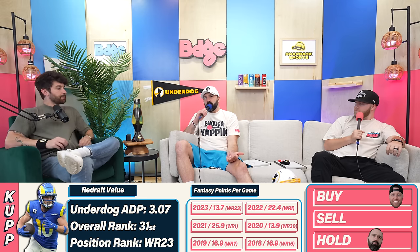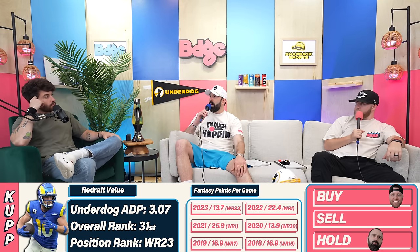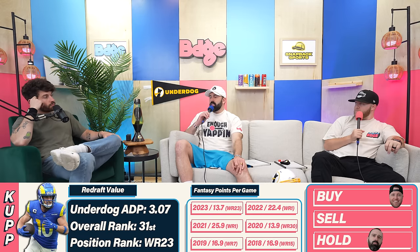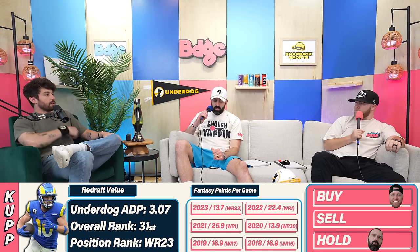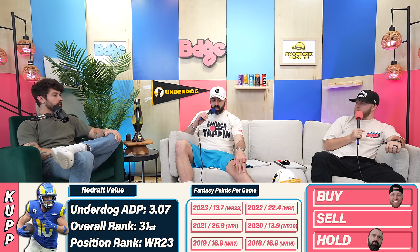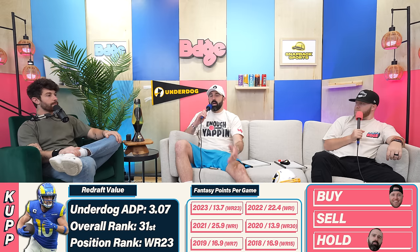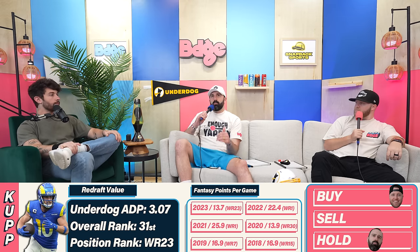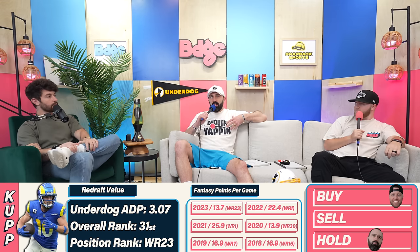Kupp is not a guy who needed to be Tyreek Hill or Julio Jones — he was schemed into amazing target availability. Even if he's lost a step, McVay puts him in spots with no defenders within seven yards. Add Puka demanding attention, and Kupp feels like a really good third-round pick. His football IQ is outrageous — he knows where to be, and his rapport with Stafford is incredible. That said, the market might be baking in health concerns for a guy over 30.